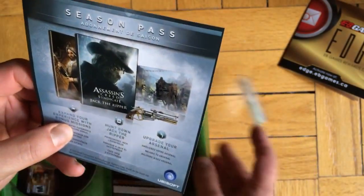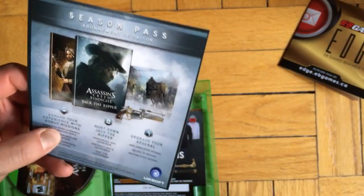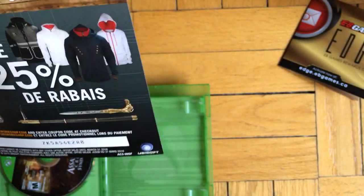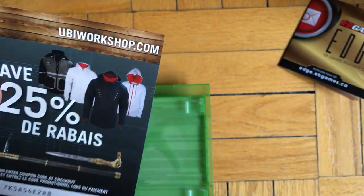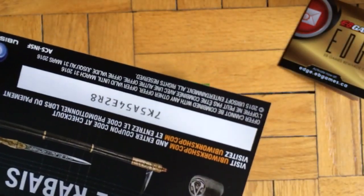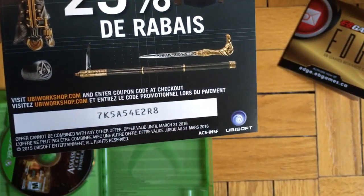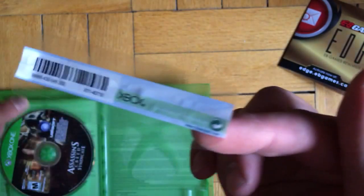There's an ad for a season pass which I don't think I'll get. There's also 20% off in the Ubisoft store — it's called UbiWorkshop, ubworkshop.com — so if you guys want this go ahead, I'm not gonna use it.